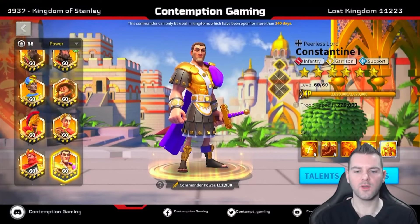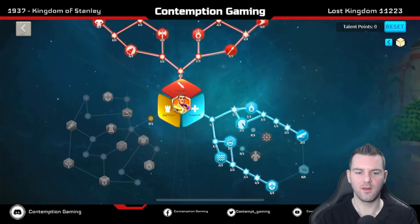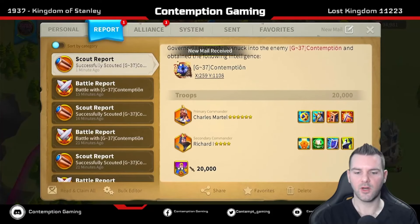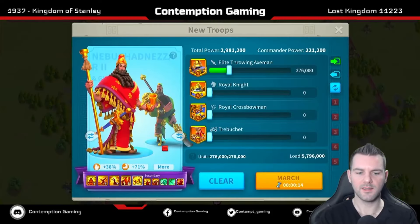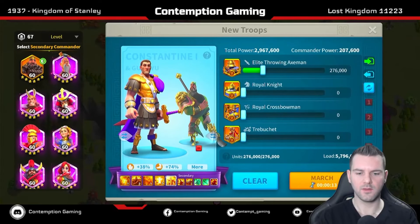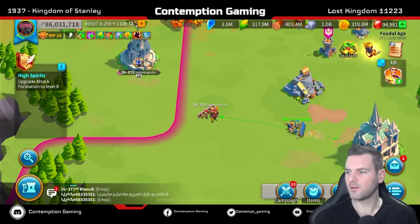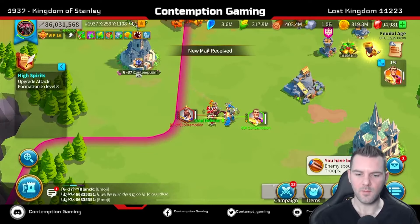Okay, so here we go — no gear on Constantine, talent tree is pretty typical for open field right now. I've got my farm with 20,000 T4 infantry, a decent level 60 Charles Martel and Richard — obviously not expertise but he should be fine. We'll hit him with half the troops. Let's go with Constantine and Joan, no equipment, and I'll scout from my farm account so they both have War Frenzy.